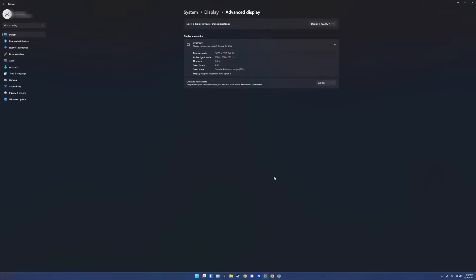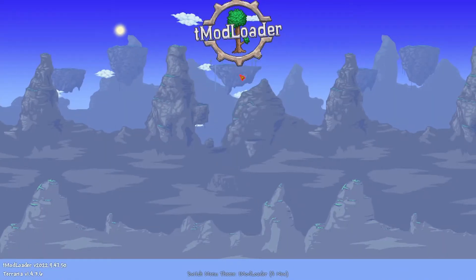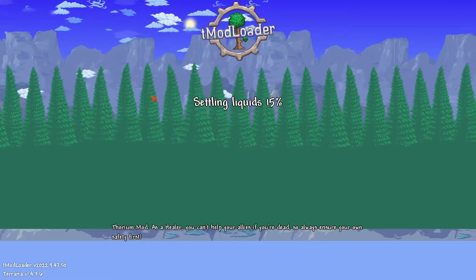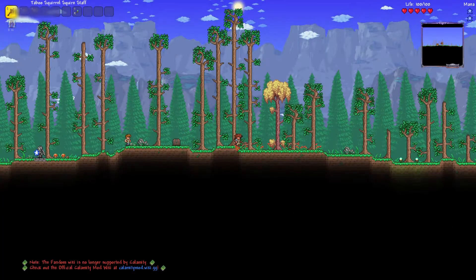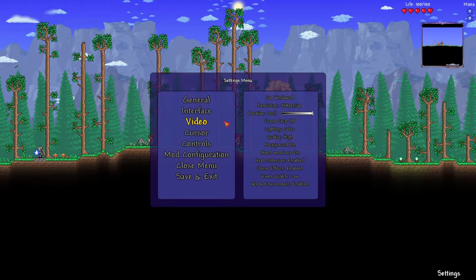Next, open Tmodloader and launch your desired character and world. You can do this next step in the main menu itself, but you'll have a better understanding on how to adjust it while you're in-game. From here, simply open your settings and under Video, increase your resolution to whatever you'd like.